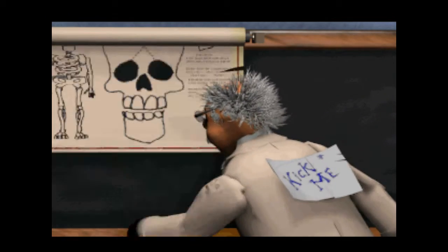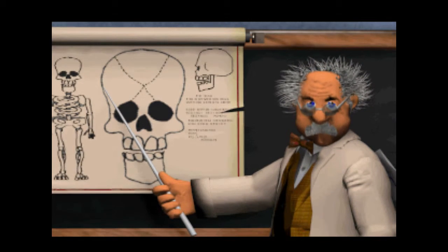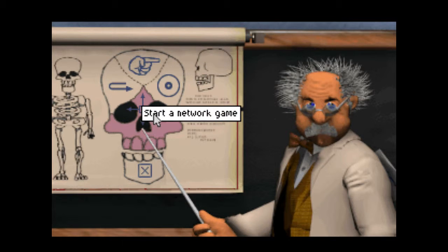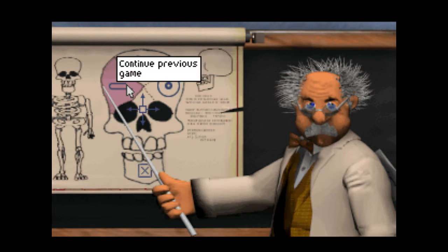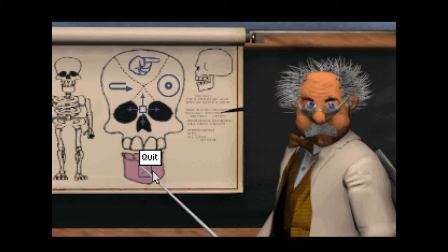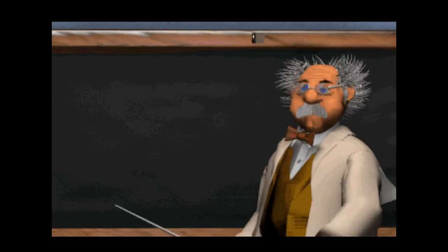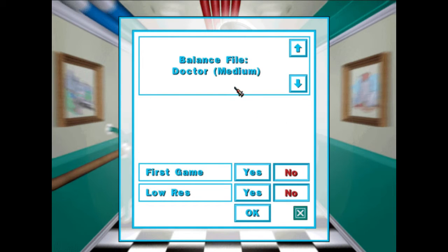You see the doctor here with a sign. We have: Continue Previous Game - we won't use that. Load Saving Game. Start... Network Game - I don't use. That's the Quit. Now Start. We're going to have a doctor. Medium. First game.